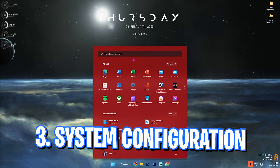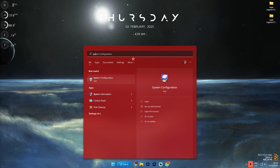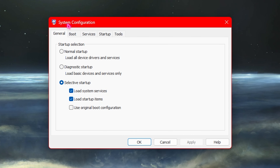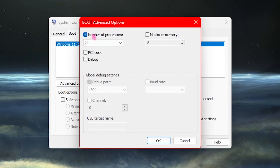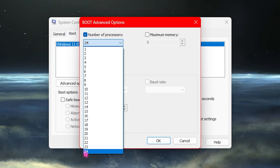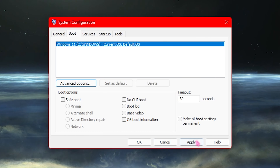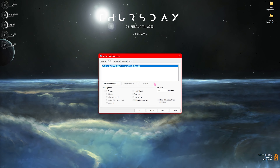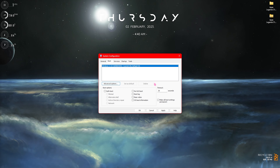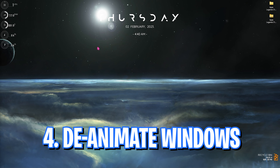Step number three is System Configuration. Search for System Configuration on your desktop. Once the pop-up opens, go to the Boot section, go to Advanced Options, click on Number of Processors and select the maximum number of processors. Click OK and then OK again. This will basically reduce your booting time and also improve your PC in the long run.